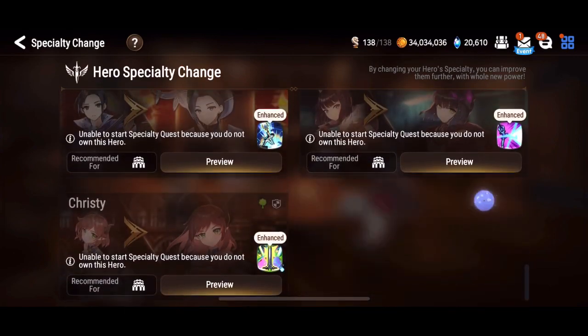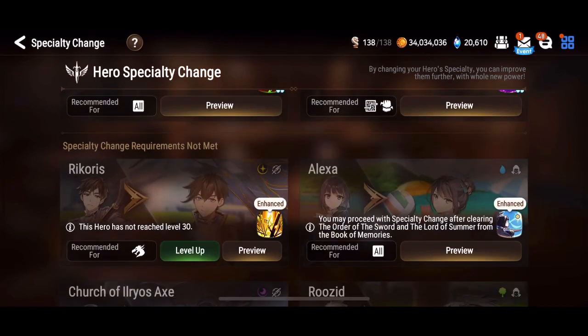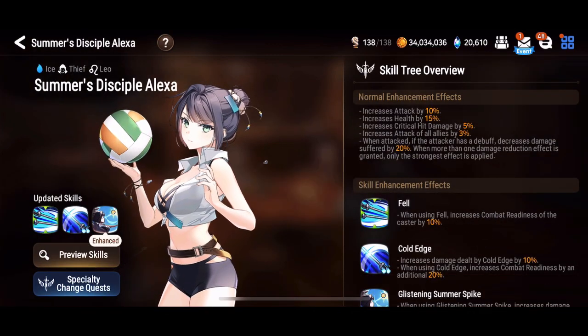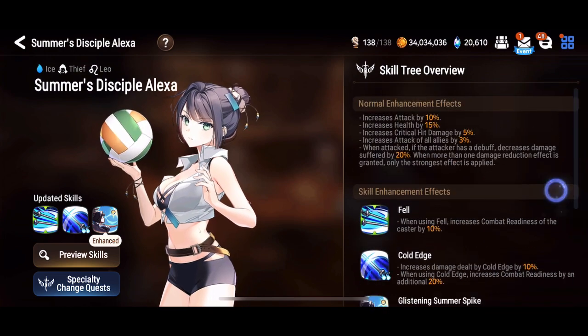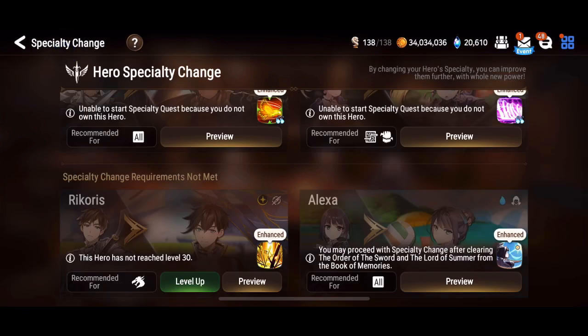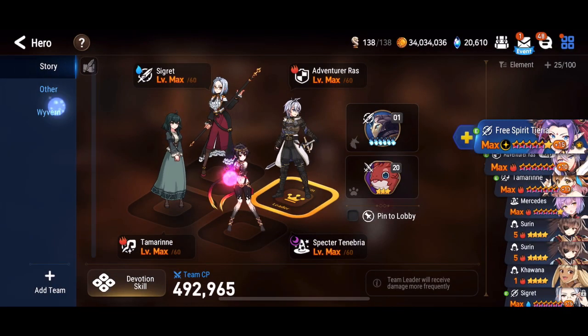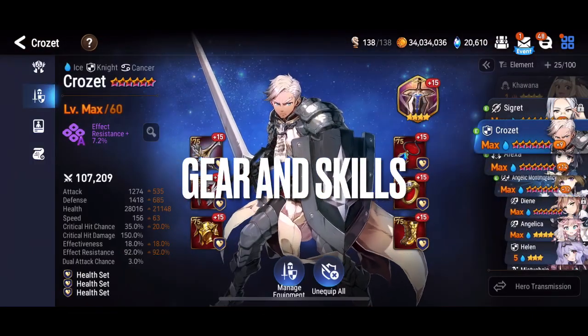You can, if you want to, specialty change Alexa. But the only specialty change you have to do is for Montmorency — you need to make her an Angelic Montmorency, it just makes her much better and it's easily accessible. The Alexa specialty change requires you to buy a key to a story event, and although it increases her efficiency, it's just not worth it if you're a new player. It's 900 sky stones — you don't need it.